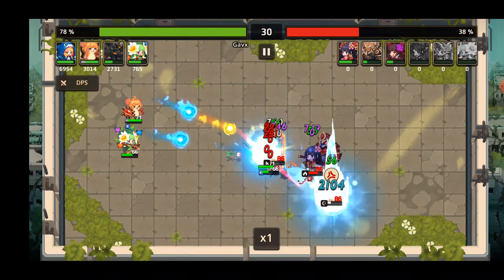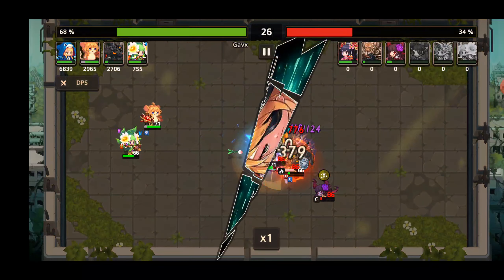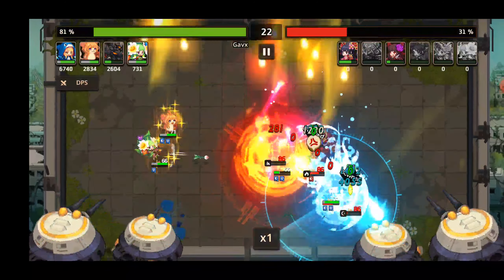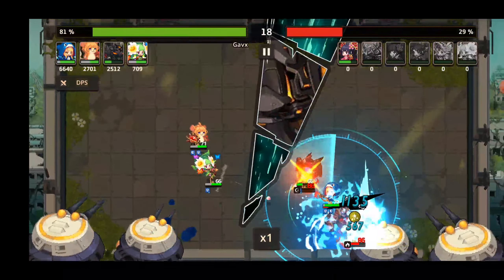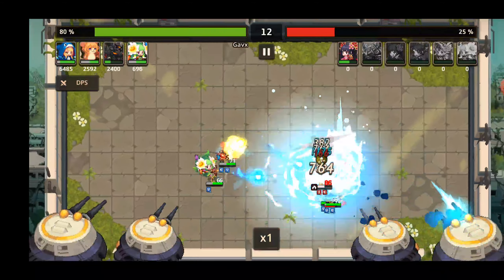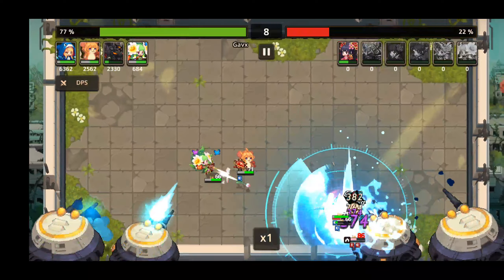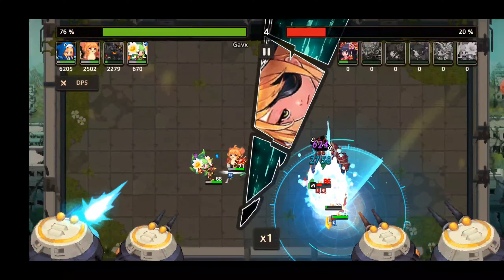30 seconds on the clock, we need some heals coming out. Come on, Ogma — survive! Good heals! 20 seconds on the clock. Do we have enough DPS to do it? What's cool about the skill regen if you have a Marina is that it's offensive and defensive at the same time — Marina puts out shields and does damage, but our single target damage is quite weak.